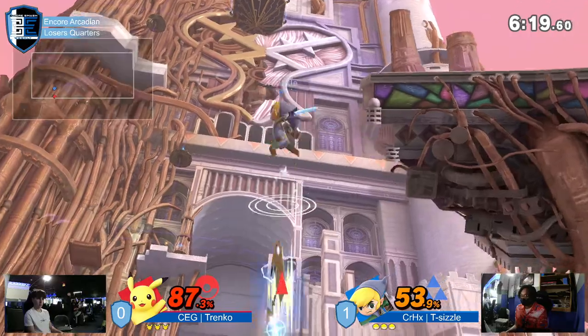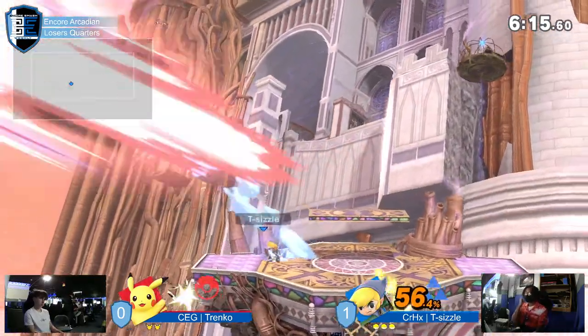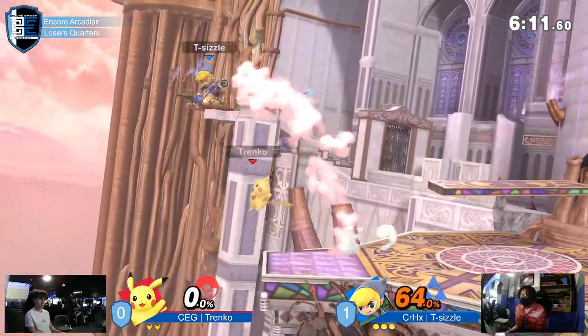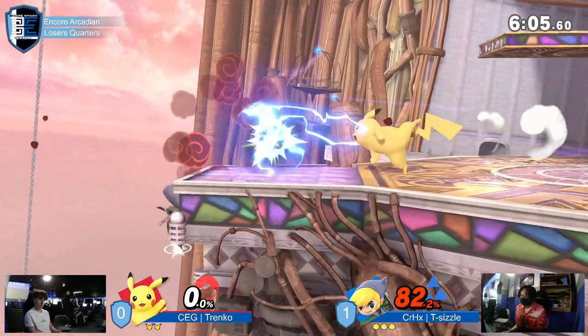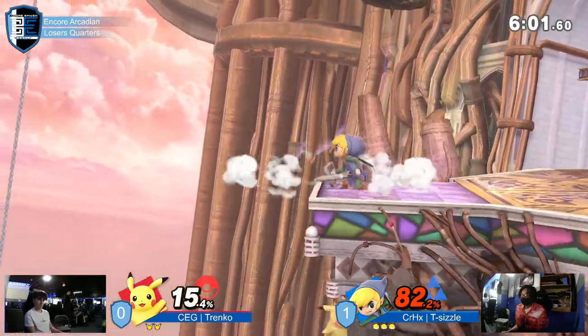Z-drop bomb is one of these — the quick attack! Wait, you can do it like that in Smash? Big start here again from T-Sizzle, open him up strong. And just look, he's scouting that out and choosing it again — pick and choose the moment. He doesn't need to overextend.